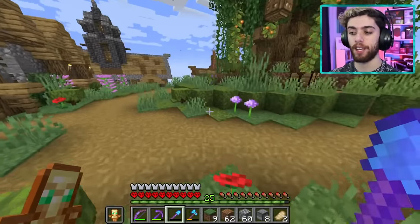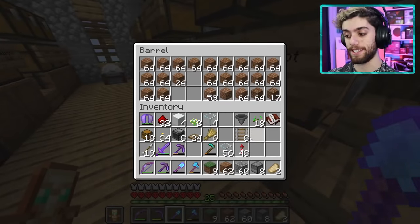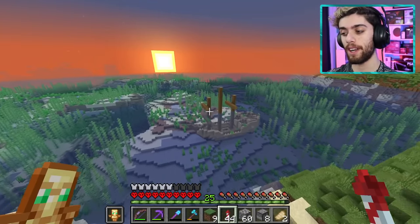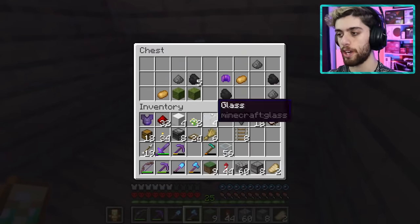I need to make a new shovel because this one's about to break and I want silk touch because I need more grass — to the enderman farm we go. But then I got a little bit distracted. I've been passing by this ship every single time I go to my farm. But no longer — what is in here? Treasure?